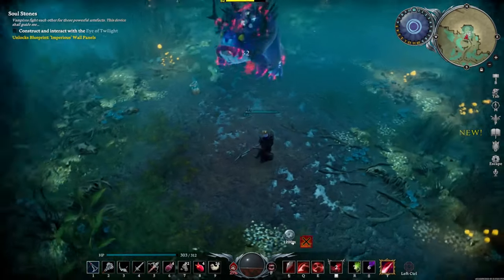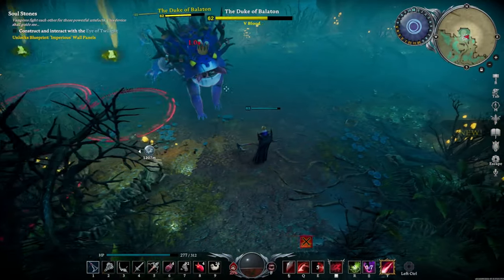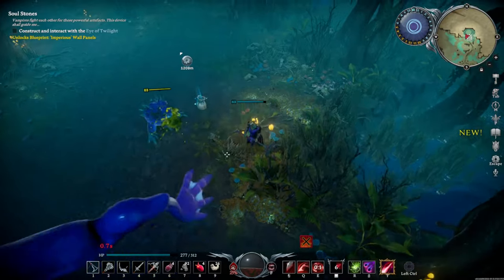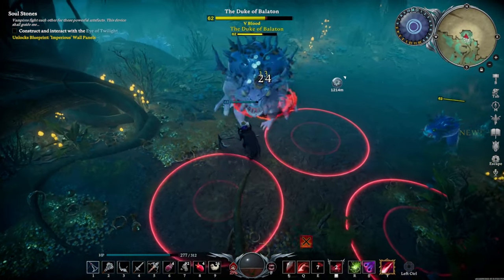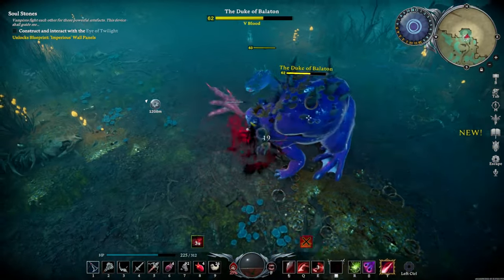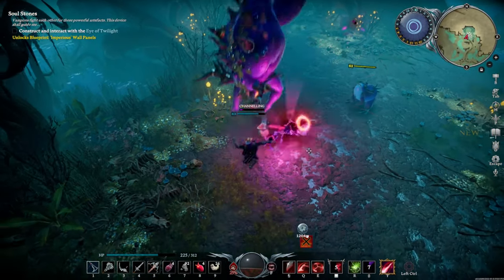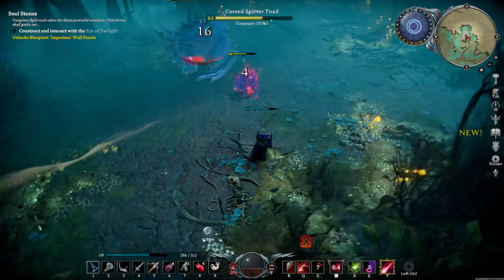You're going to see a lot of circles in this fight because the toad will spawn a bunch of other frogs and toads, and they all launch attacks at you. Anytime you see a circle, you just want to get out of it. The toad also jumps — just avoid it, and when he lands he stuns himself, so take the opportunity to deal some DPS on him.